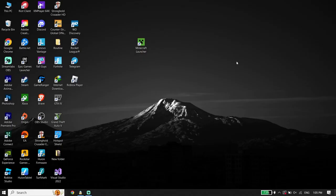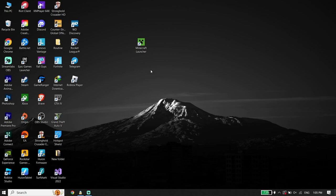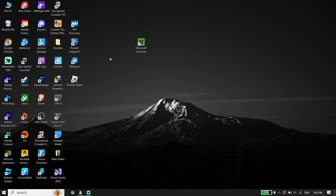Now go ahead and relaunch Minecraft Launcher — sometimes it works, so try to launch it. If that didn't work, for the second solution, go ahead and right-click on Minecraft Launcher and click Run as Administrator. Running it as Administrator sometimes works.